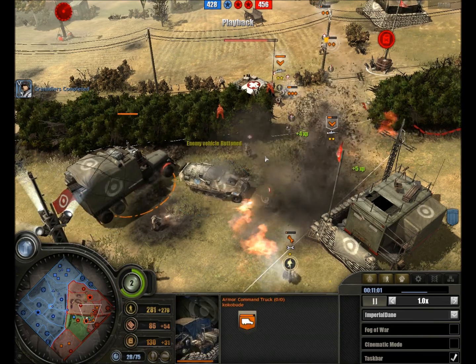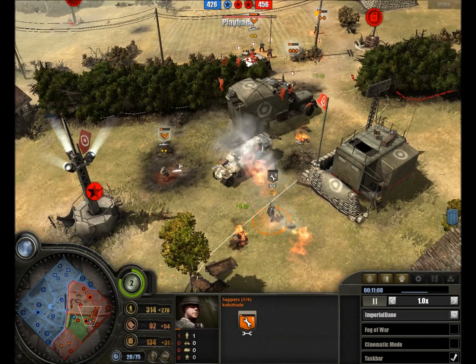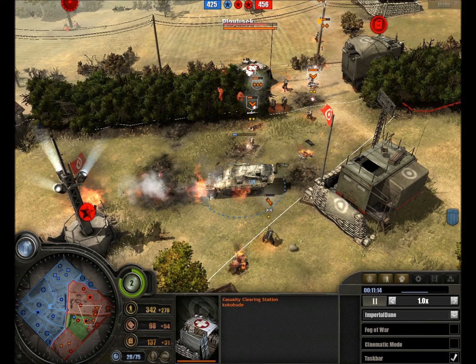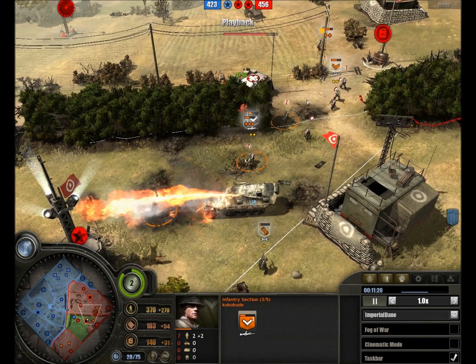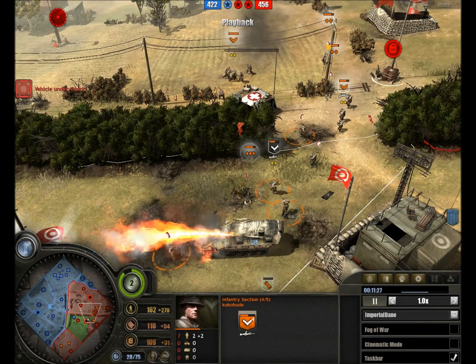Armor command track moving straight past it, of course alerting me to the fact there will be an armored command track up. Second Grenadier team is out. And this chap is rather surprisingly strong — we are seeing a second casualty clearing station up, rather quick in getting that up. Mortar rounds continuing to land, not landing any kills though it seems, and a third section is out.